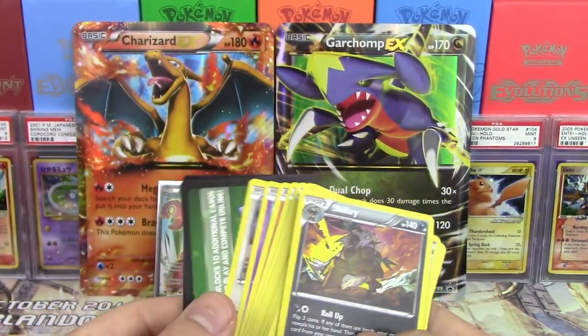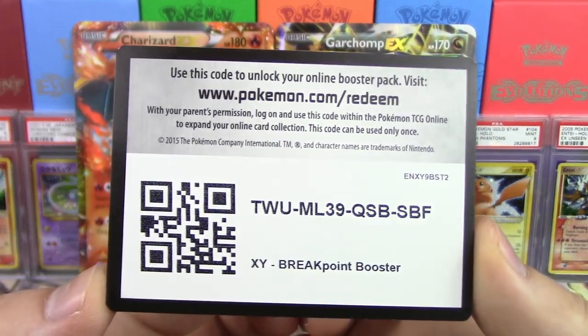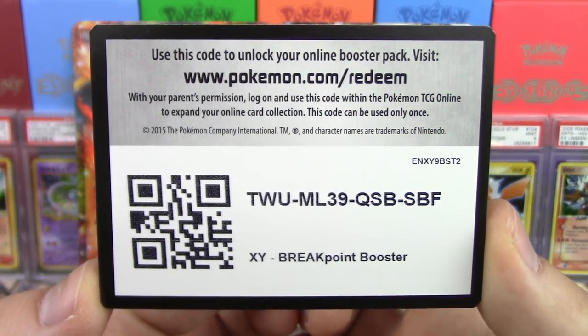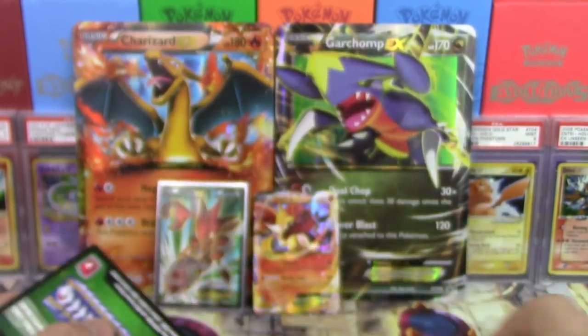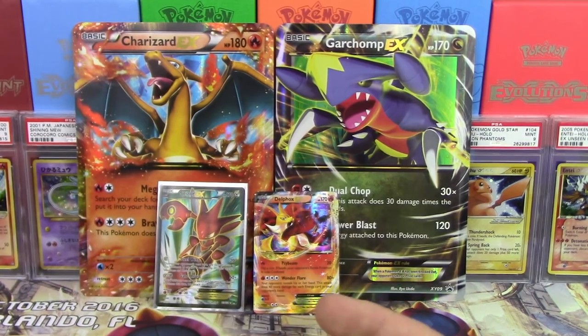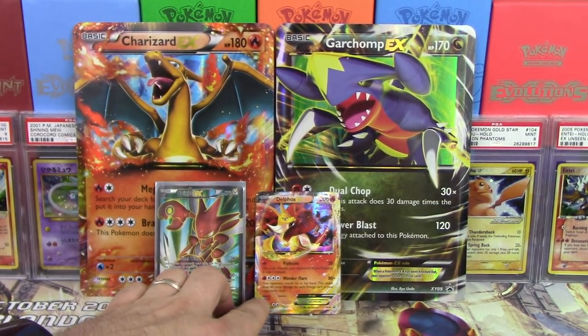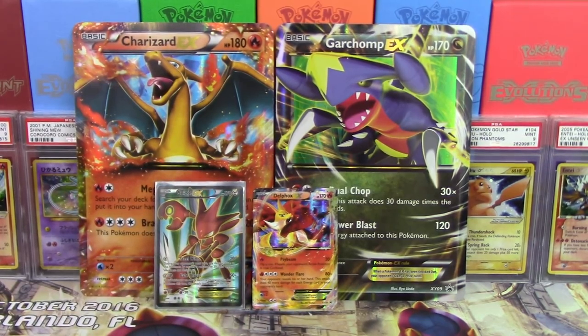That is going to do it for this Ultimate Collection 3 box opening. Go and check out Mayhem Pokemon's video — excellent dude, really great guy, just kind of starting out in the Poketubing community, but one of the nicest and most sincere guys I've ever met. Let us know who you think wins this battle. And while you're at it, go ahead and take yourself a Breakpoint booster pack code. Hopefully you pull some awesome stuff out of it.